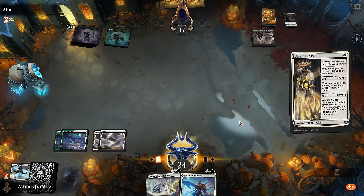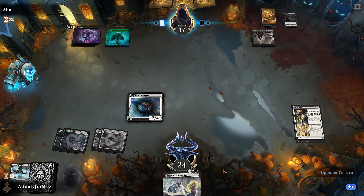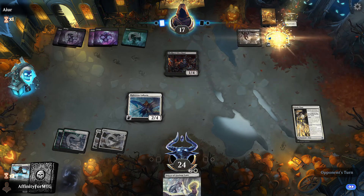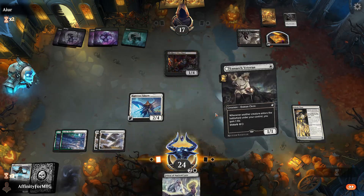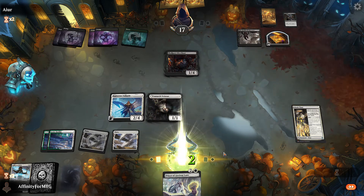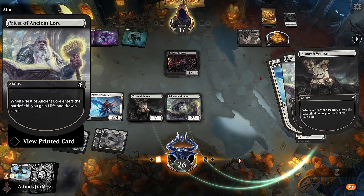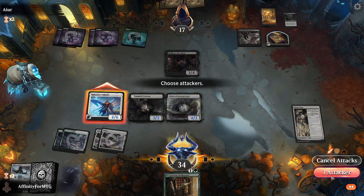We're already at 24 life. We do have a Righteous Valkyrie — we'll play this and this. They've got to be running out of removal, right? They got three cards. Another Skullport Merchant but they sacrifice it — eaten alive. We play this, gain two life, then play this, gain two four — actually six because Priest also gains a life. We go to 30. Attack for four — they go to 13.